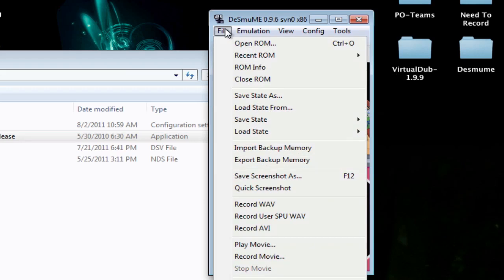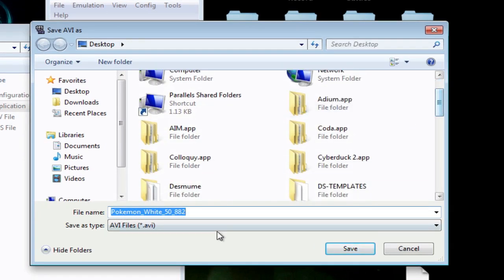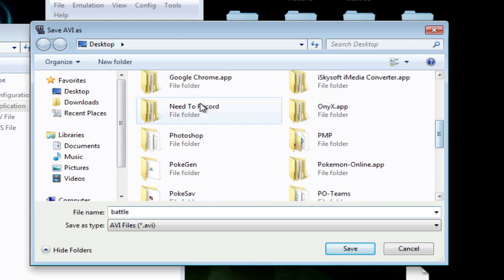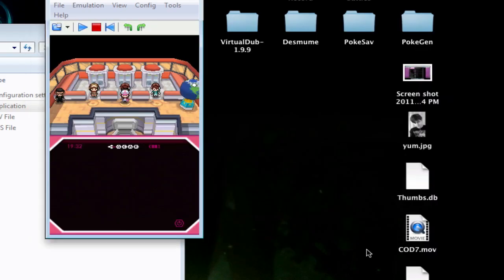Once my game starts up, I go to File > Record AVI. This way it's going to export an AVI. Before I even talk about the options, give it a title and a save location — I like saving it in the same folder as my save file. Title it 'Battle', and just keep the save type as AVI and click OK.